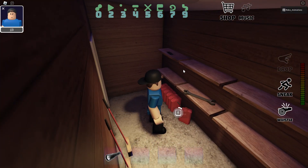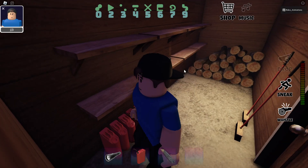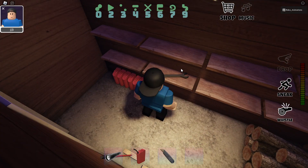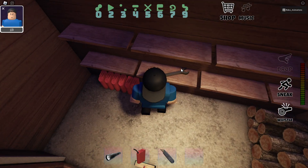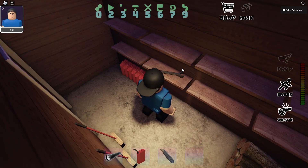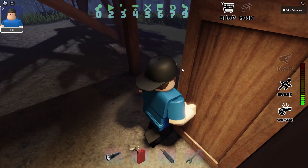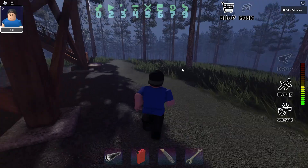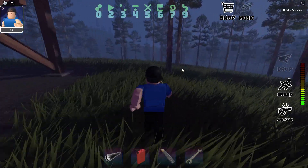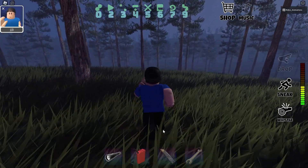Since we're doing the boat ending, we're going to pick up fuel. Now that we got what we needed, we head down to Cascade Falls.